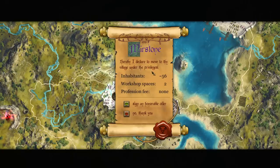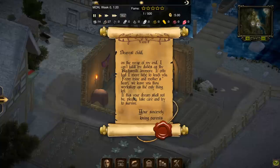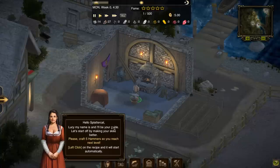We hereby declare to move to the village — we have two workshop spaces and 56 people here. I'll sign the offer. Nothing bad ever happens when you sign paperwork without reading it. The backstory letter reads: 'Dearest child, on the verge of my end, I can't fulfill my duties as thy blacksmith anymore. From mine and mother's heart, we leave you the workshop as the only thing left.' And then Lucy introduces herself as our guide.